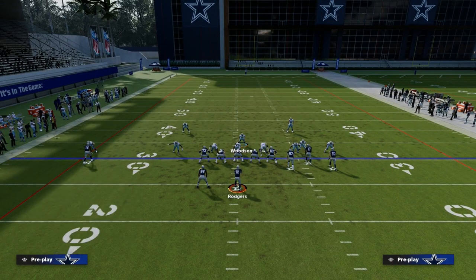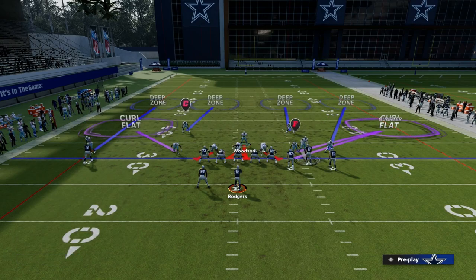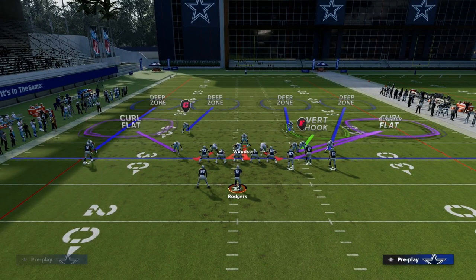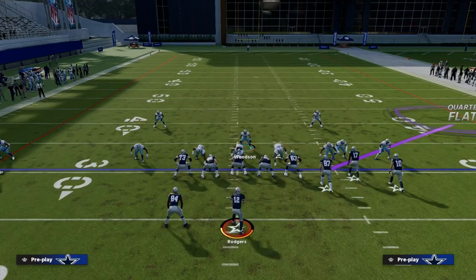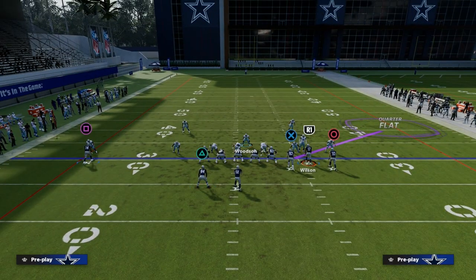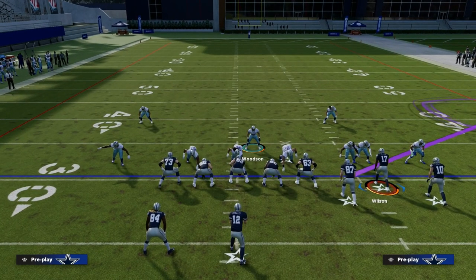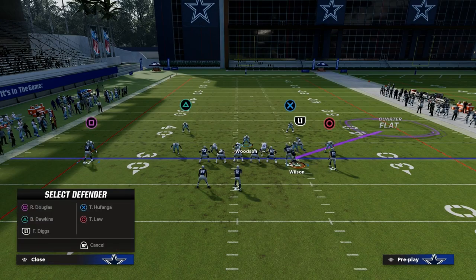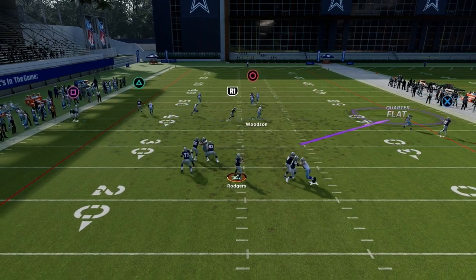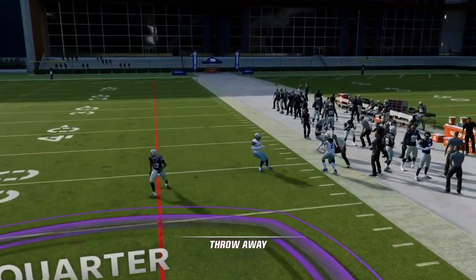What we'll do in a real scenario is take the nickel corner and make him a man coverage safety or man coverage player — we can also drop him into a vertical hook. If they set up a concept and motion snap the slot receiver, you'll notice my slot travels with them. So why not just man the slot up on the traveler? The coverage plays really, really well when you do something like that.